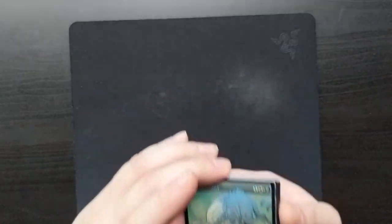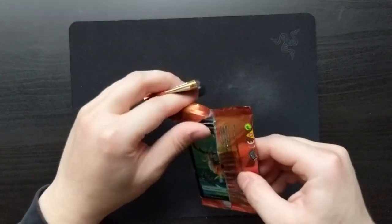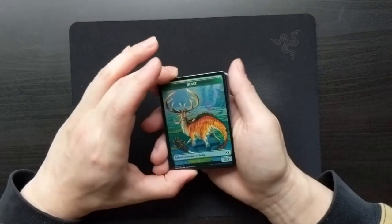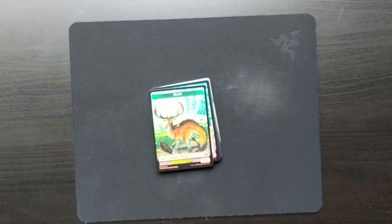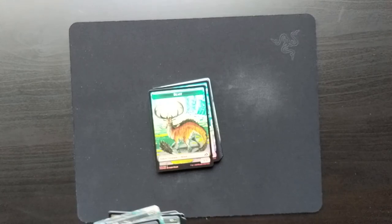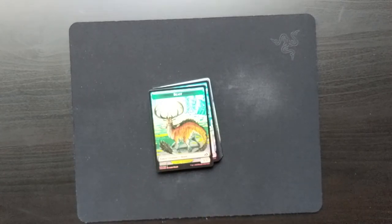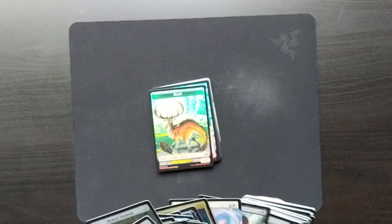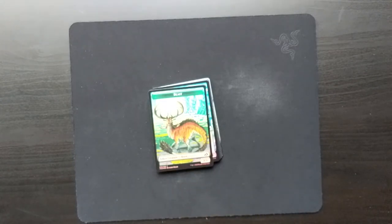It seems like there's lots of cats in this set. Catbird. There's a Human Soldier on the back of it — have all of these tokens had things on the back? Cat, so Catbird. And then Human Soldier. So it seems like the tokens, instead of having an ad on the back, all have a Human Soldier token as well.